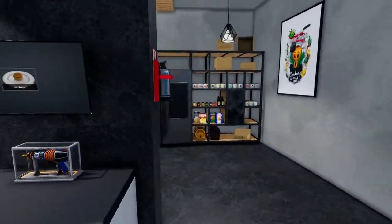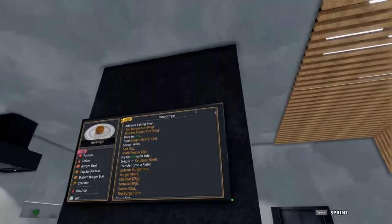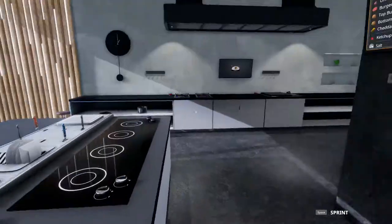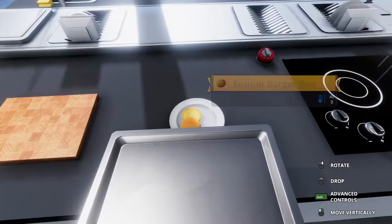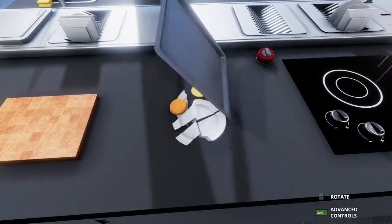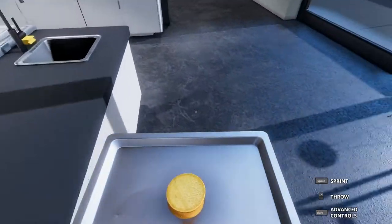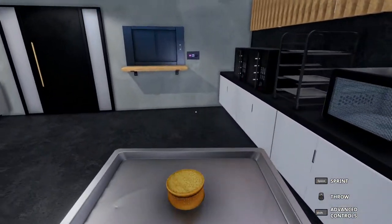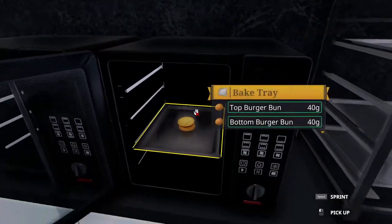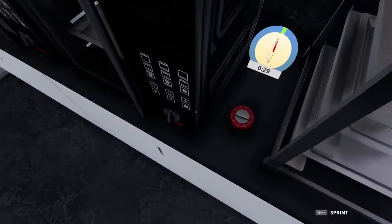We need to get the top and bottom burger buns. Bake time for 30 seconds. It's a baking tray. We're going to put it in. Let's set up the timer and bake.